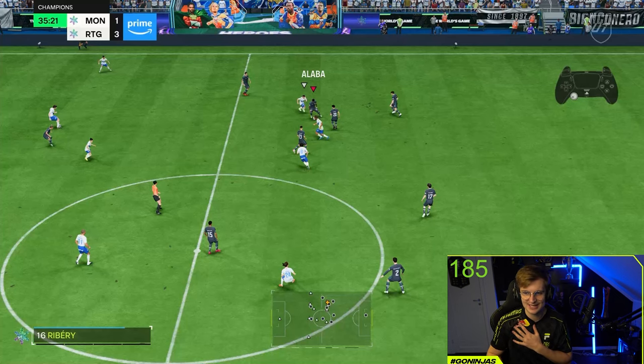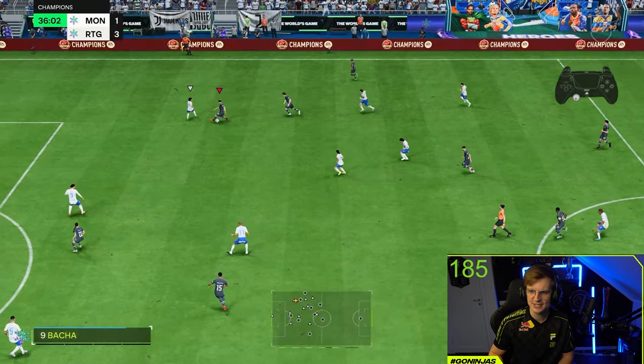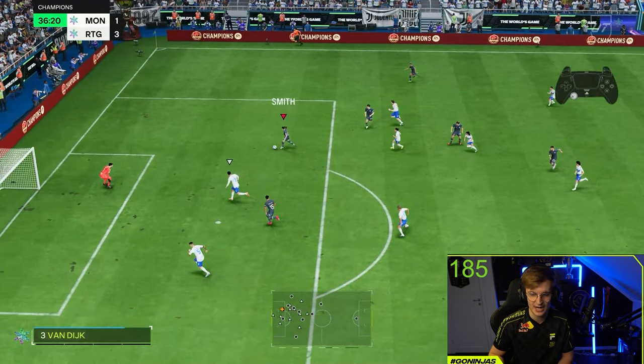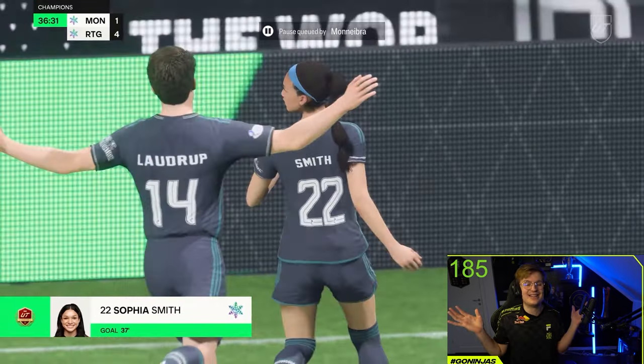Coming back to Smith's finishing — that's what everyone is looking for. I've been talking about her composure lacking a bit, and I wanted to show her finishing inside the box. Fantastic pass first of all for Rodman, we have Laudrup running in behind as a perfect threat. I also see Smith's AI making a very very good run, which is because of her high attacking positioning on her card. Smith green-times it and scores. You also get this celebration, arguably one of the greatest in the game. He paused it and decided to rage quit — you will see a lot of these rage quits when you have Sofia Smith and use her as a finisher inside the box.